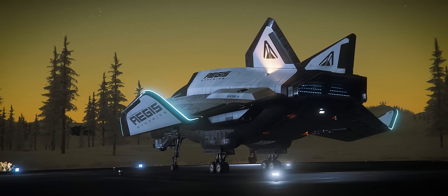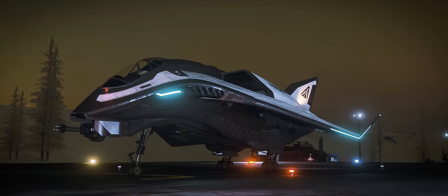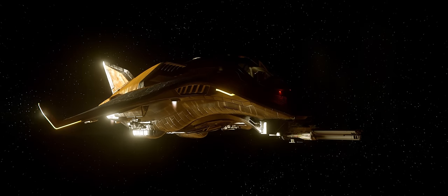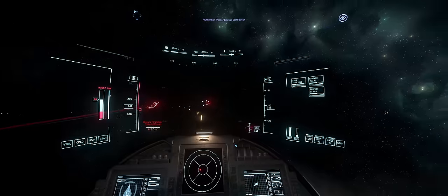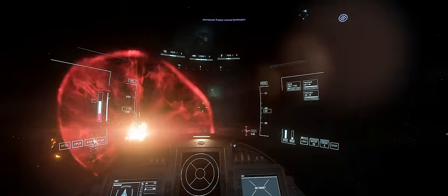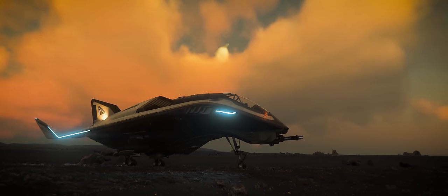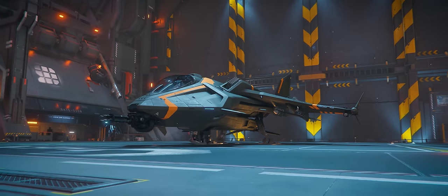In terms of loadout, it comes stock with two size 1 shields, a single size 1 power plant, two size 1 coolers, and a size 1 quantum drive with a 583 liter capacity tank. Most impressively, it boasts the best DPS of any starter in the lineup, capable of fitting a single size 4 fixed on the nose and two size 3 fixed on the wings, including a couple of missiles as well. All of this comes to a surprisingly good value of $70 including a game package, which really doesn't compromise on anything a new player might want to do, whereas the alternatives tend to have pretty big downsides.